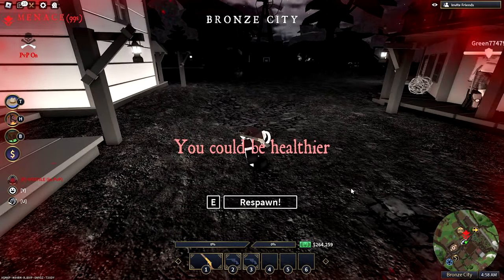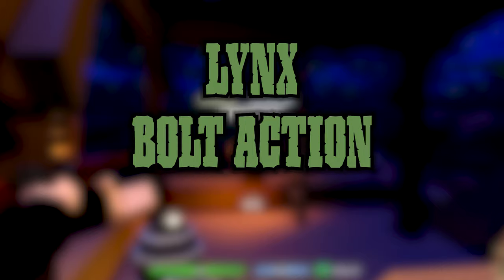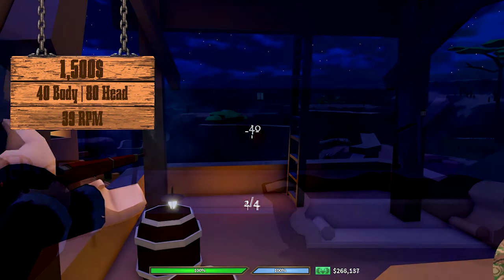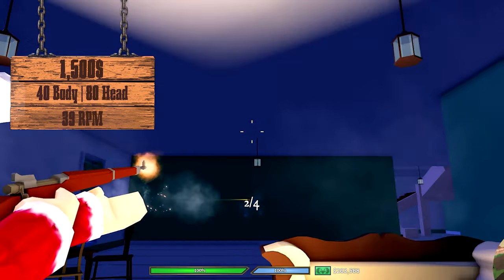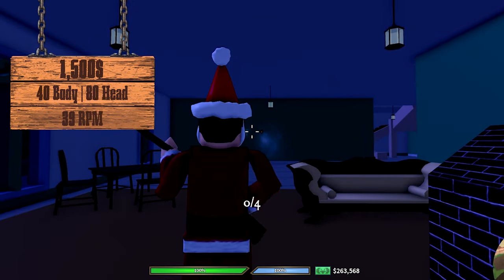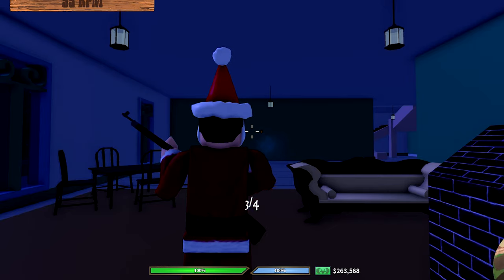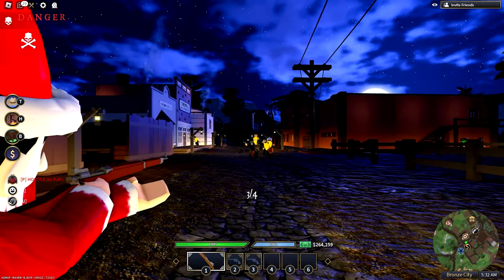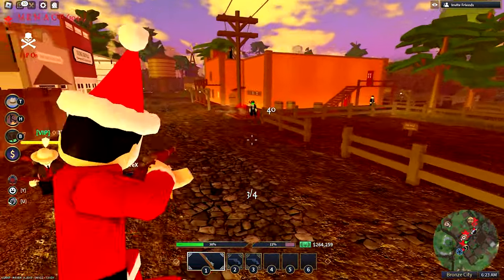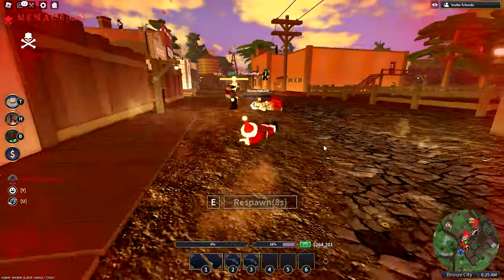The Lynx Bolt Action Rifle: its pros are its high body damage, really high headshot damage, low price, insane accuracy, and absurd penetration. Its cons are slow ammo capacity, slow reload, and slow fire rate. I never use the Lynx mainly because of its ammo capacity, but this gun is so incredibly good if you can hit your shots. I rate it an 8.6 out of 10.